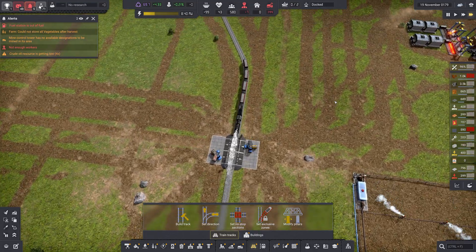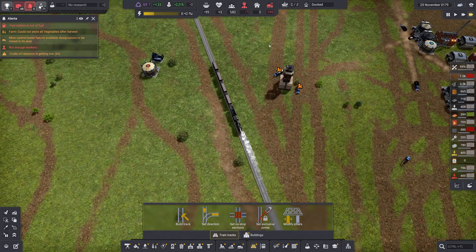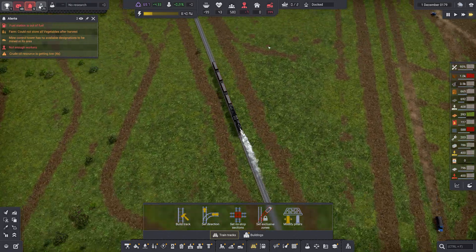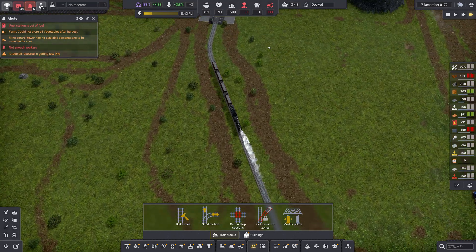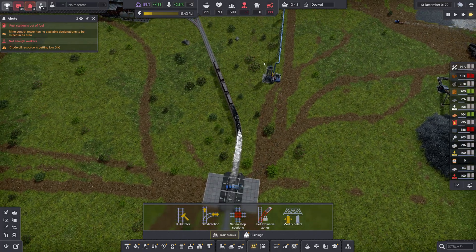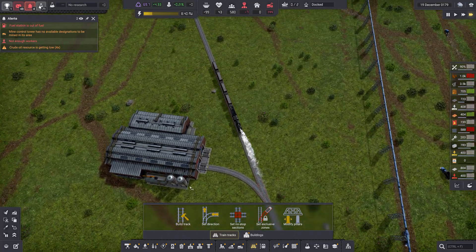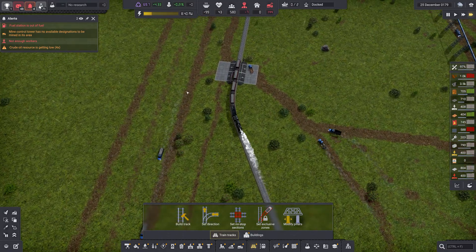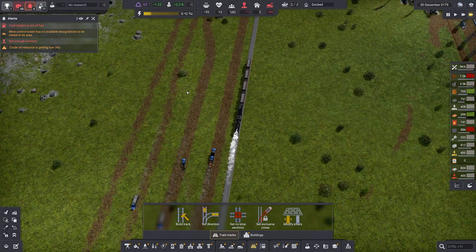As we go along, you've got to make these crossing points, and I'll show you one of those in just a moment. But the depots are what were throwing me. Basically, what you have to do — you've got the depot, that's where your trains are made. The stations are what got me.